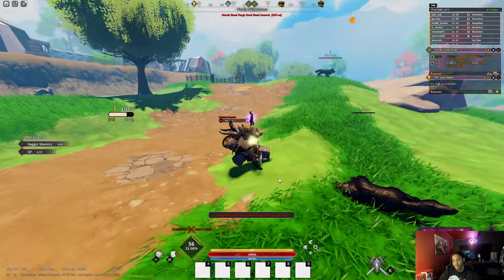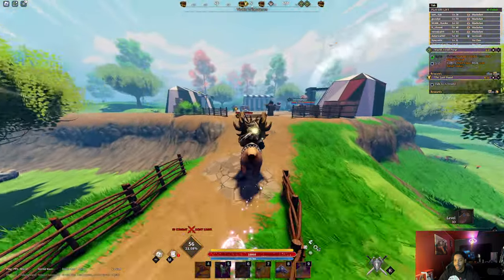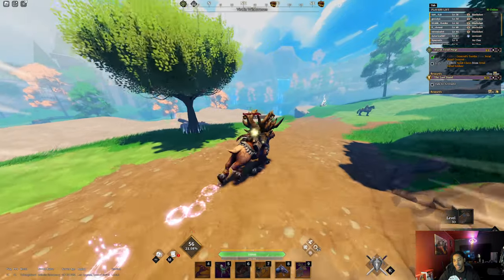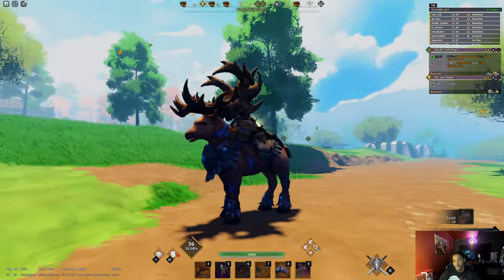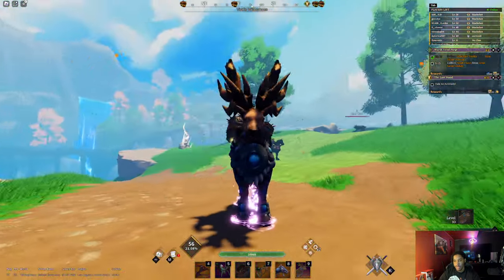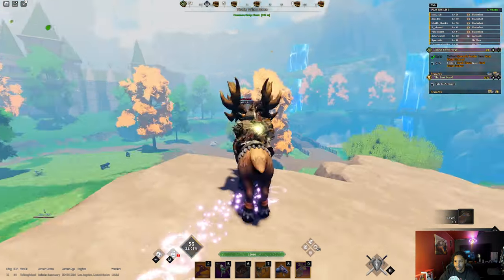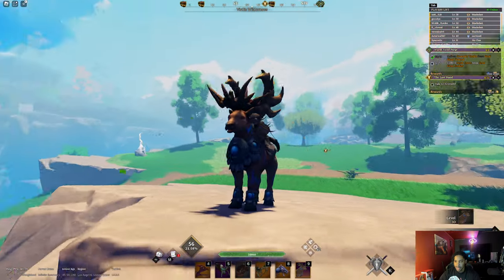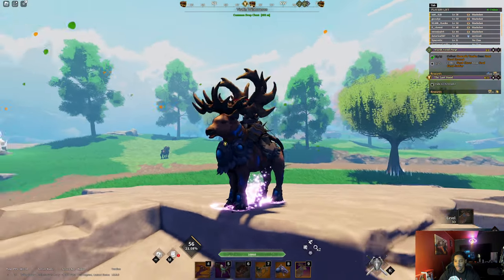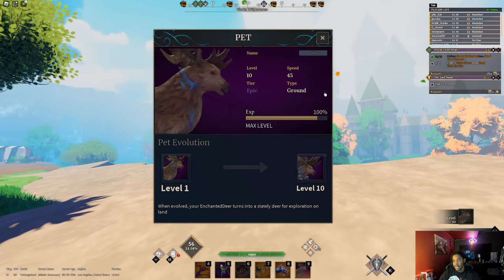You get this little aura at the bottom of your feet and you just feel like you run faster with the reindeer — probably because the animation is faster. But all around, the reindeer is just smooth. It's smooth. The lighting on this thing is kind of horrible but yeah — the reindeer is sitting at 45, like all these mounts are at 45.